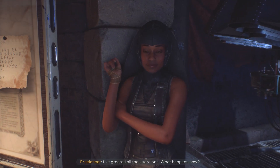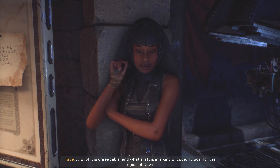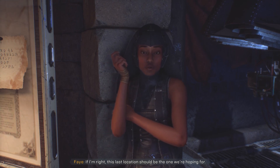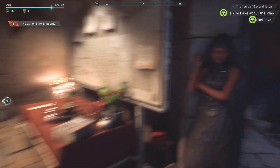I've greeted all the guardians — what happens now? Fey says she's been sorting through the fragments of Legionnaire Leotrell's writing that Sim gave them. A lot of it is unreadable, and what's left is in a kind of code typical for the Legion of Dawn. If she's right, the last location should be the one they're hoping for. She'll back us up — we can start whenever we're ready.